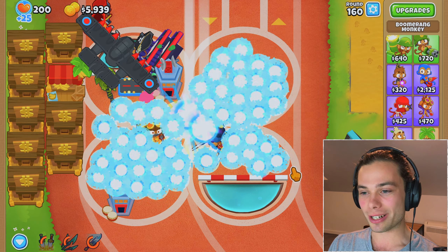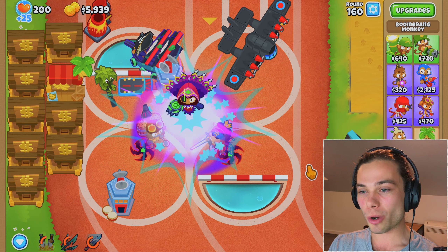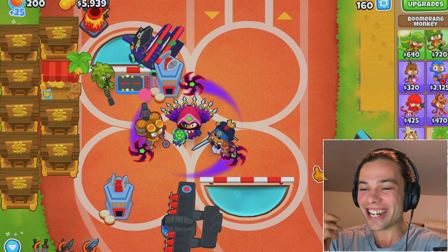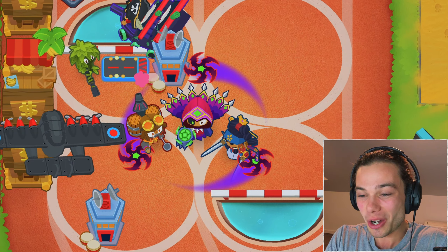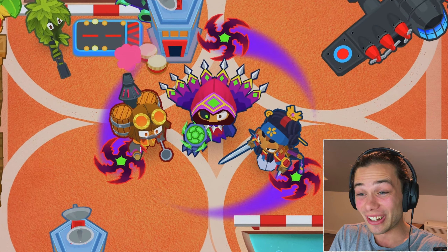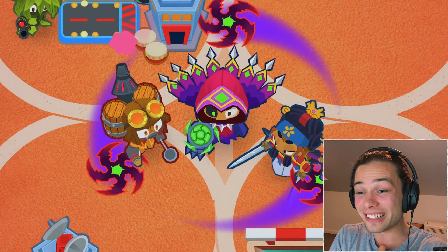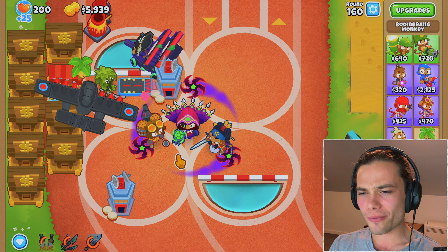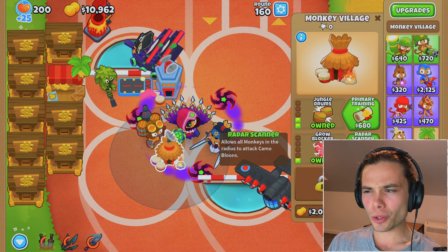I guess it comes down to who do I want to be upgrading — I feel it's only fitting to give the most pop count the most power. To be fair, that guy is also the most central. You know what? It is definitely time: Glaive Dominus. This action will create a Paragon Boomerang Monkey — all other Boomerang Monkeys will be destroyed in the process, feeding the Paragon's power. You guys have been great. Thank you for stalling me up to round 160, but it is time. Do it.